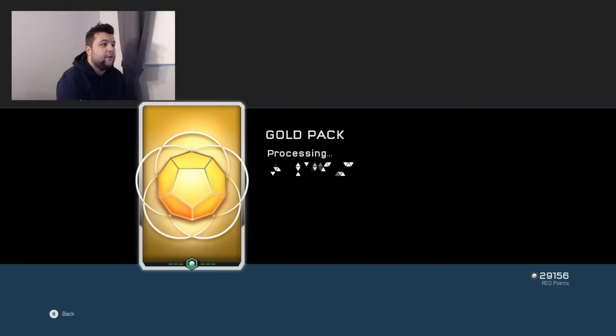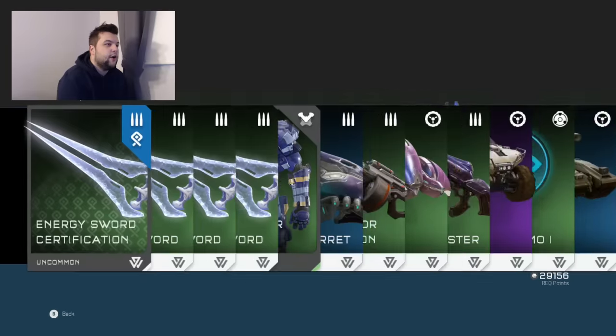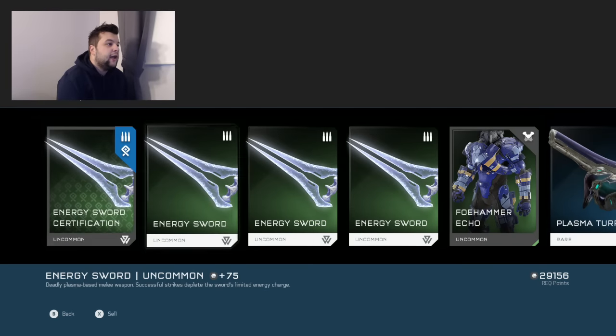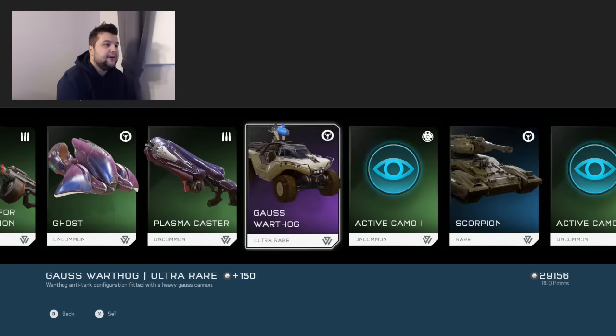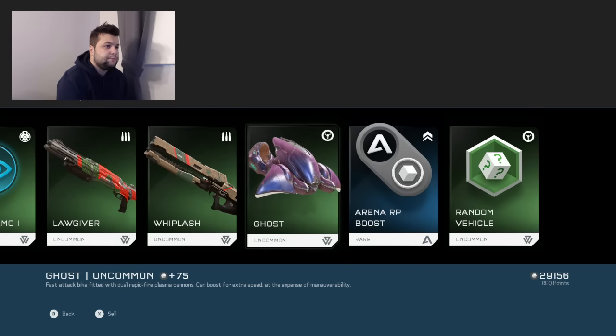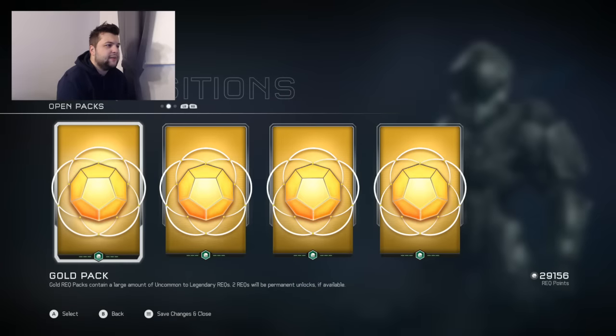Let's open up another pack. This is pack number six. Got another rare in here — energy sword certification. I got a chest piece, plasma turrets, a Gauss Warthog, and some weapons and stuff.